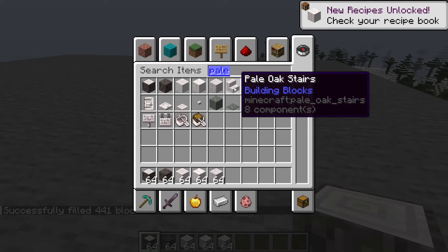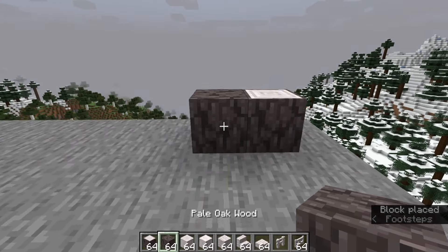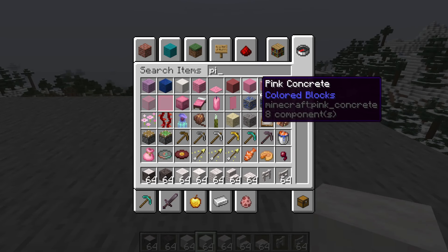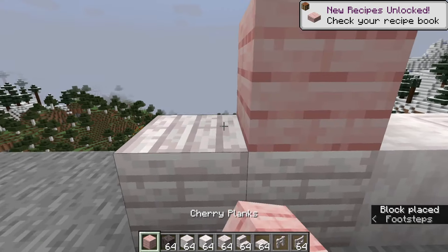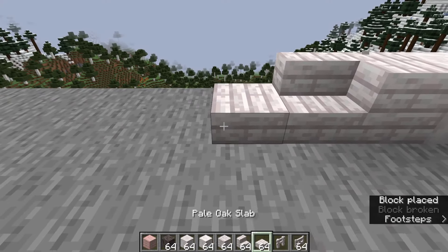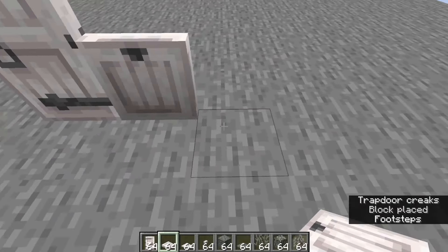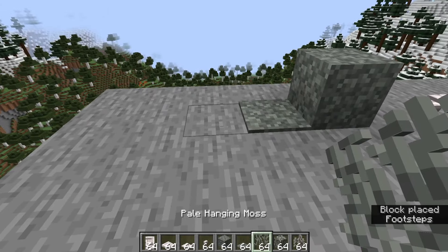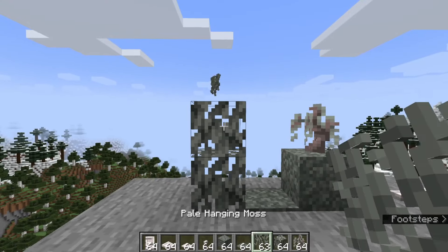Let's have a look at the block textures. We have the log, then the wood which has the log texture on all six sides, and the stripped version — it has a slight pink tint. Comparing the planks to cherry wood, you can definitely see the pink tint but it is a lot lighter. We also have stairs, slab, fence, gate, door, trap door, pressure plate, button, moss, moss carpet, leaves, sapling, and pale hanging moss.